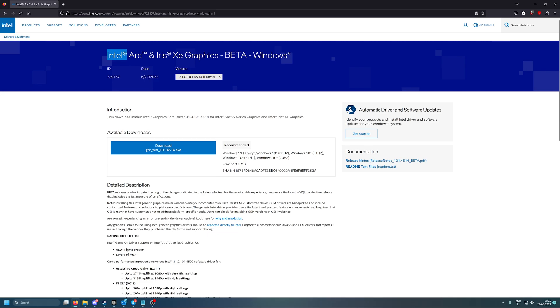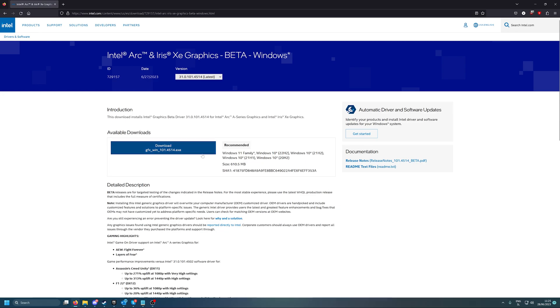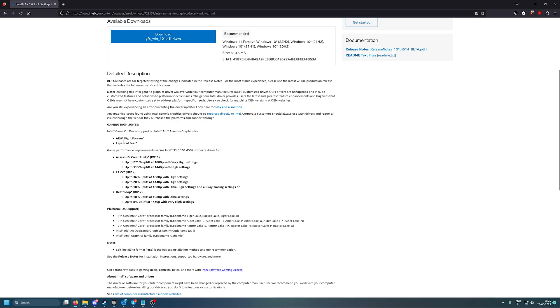Here we are on the Intel official page. Make sure you always download from here. If you want to check for the newest driver updates, use this link for beta drivers, and the other link you probably already have is for stable drivers.